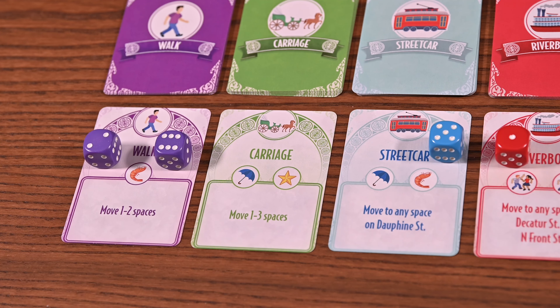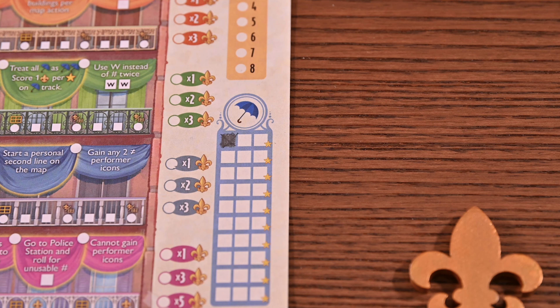The other icon you will see is the umbrella. For an umbrella icon you'll mark the next empty box of the umbrella track, and every third box will earn you a wild activity icon.